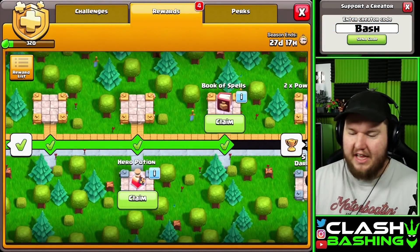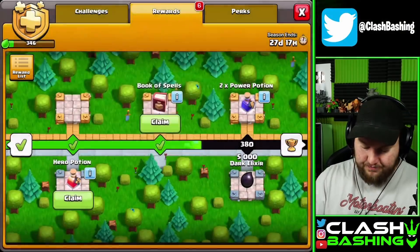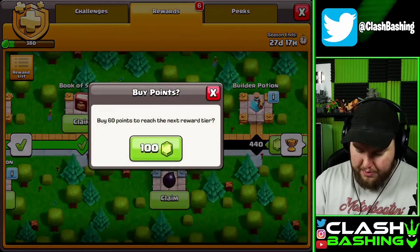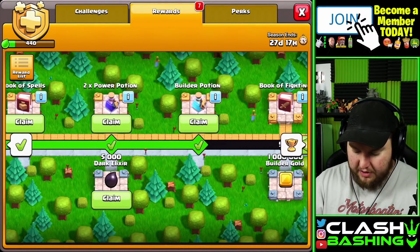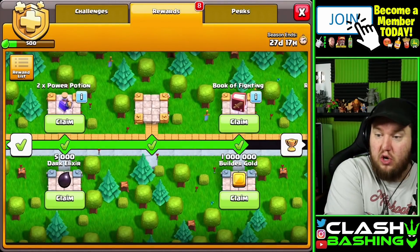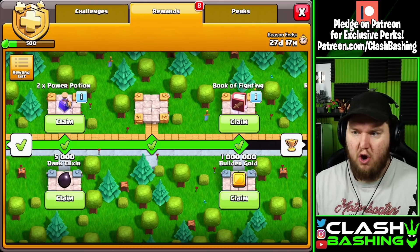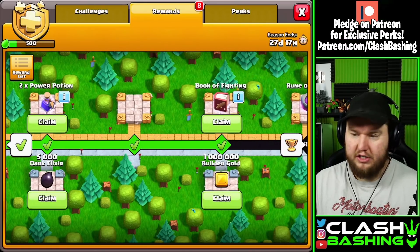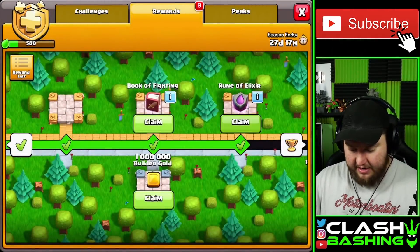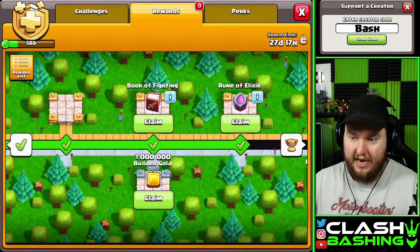I tend to not like those but it's a book on the gold pass - we'll take any book on the gold pass. We get a power potion, again within reach for CWL, so we'll take that. We've also got a builder potion and some dark elixir on the bottom side. Definitely need that builder potion. A book of fighting - that's always good. So far two books already! I'd love a book of buildings since those are OP. We got a rune of elixir - that's pretty nice. We're less than 600 points in and we've got two books and a rune. That's pretty solid.